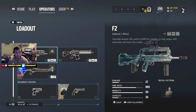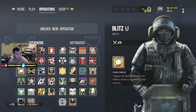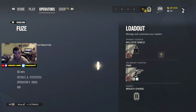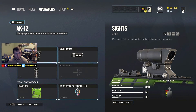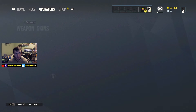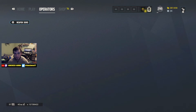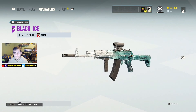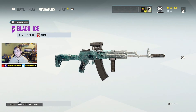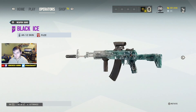Let's check out the Black Ice on the AK really quick. Where is - come on, hurry up - I thought the green skin looked good but now I have Black Ice on it. View full screen. Oh my god. I'm in love. God damn that's fantastic!